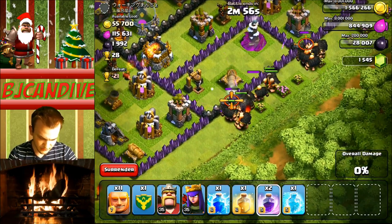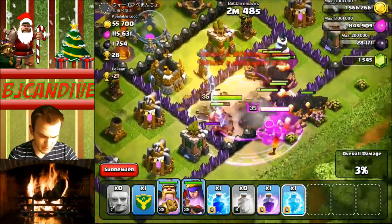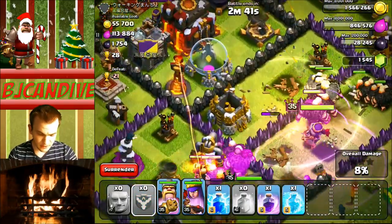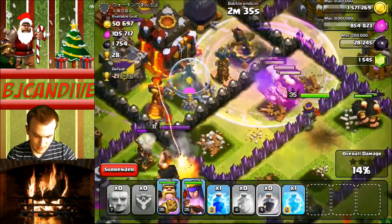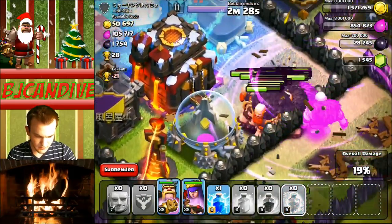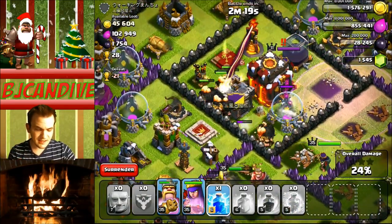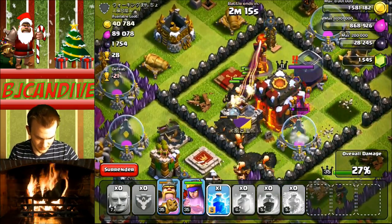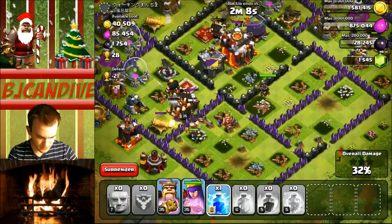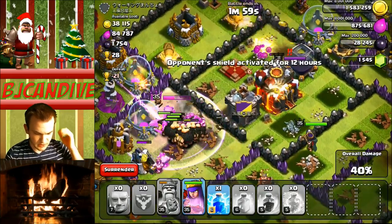We're going in right here — no wall breakers. The giants don't really look different. I'm gonna put a rage spell down so they can get through that wall, and then put down my heal spell right there. They haven't reached the Inferno Tower yet, but it's good that I'm attacking this base because it's a single target Inferno Tower. Our giants are going in. I'm gonna go ahead and freeze that Inferno Tower. That was one hit — nice! The Queen and King have new health bars, which is awesome. It shows how low they are and blinks when they're really low. Cool changes by Supercell — I really like the life bar totals.